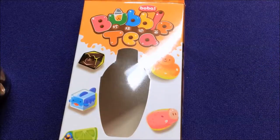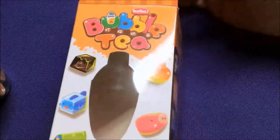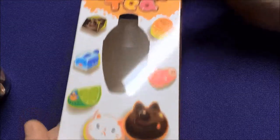Hey everyone, it's Jason. Today I'm going to show you this brand new game that just came out. It's called Bubble Key. It's from Renegade Studios — the guys that made games like Clank and the Power Rangers Miniature game.